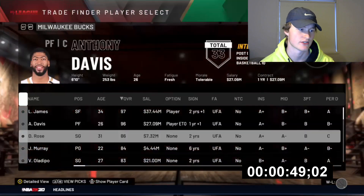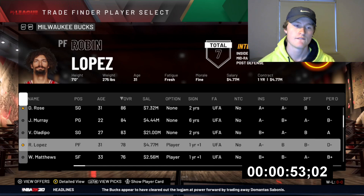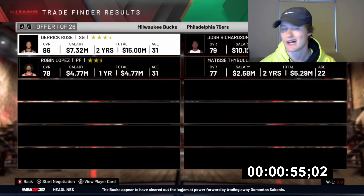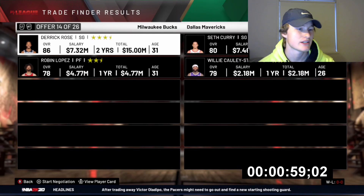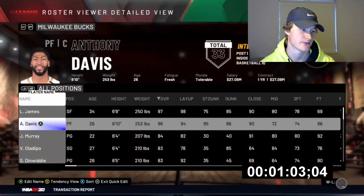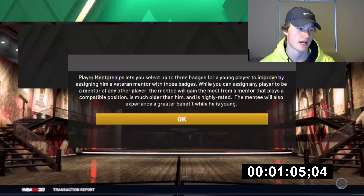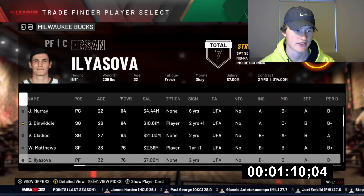Derrick Rose - if we move him to shooting guard he goes up to an 86. Then we compare him alongside Robin Lopez for possibly a good player. Spencer Dinwiddie - I think that'll do for us. With Spencer at shooting guard his value only goes up.